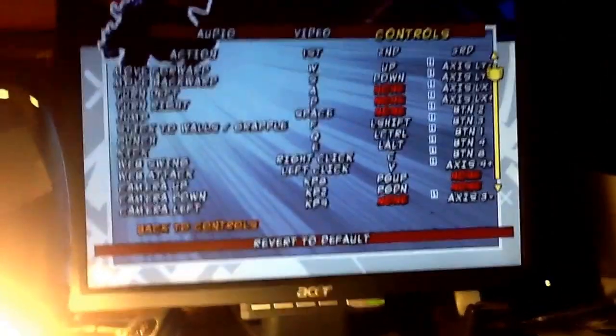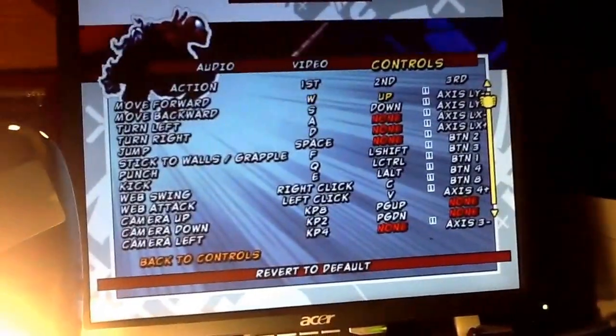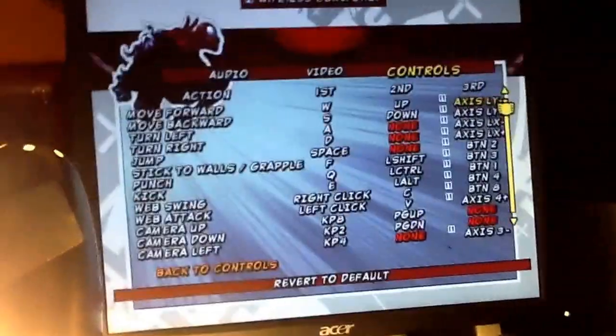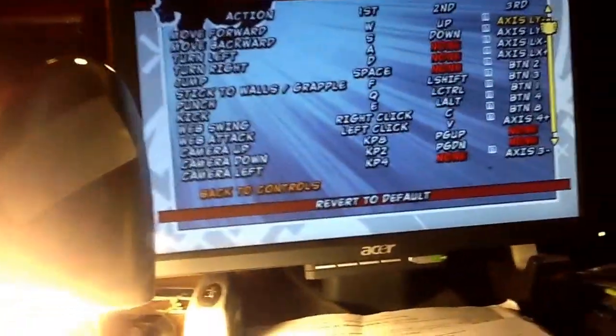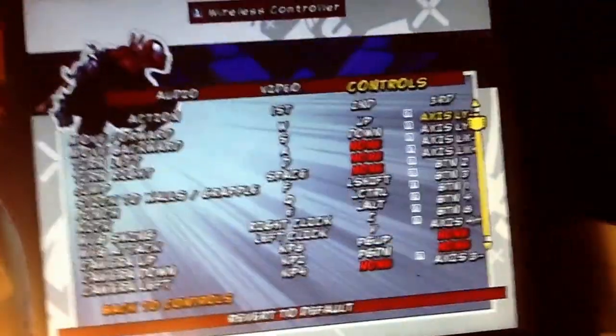If you want to know how to set them up from the beginning — in the beginning they will be random. So what you want to do is: if you have an Xbox controller, press X. If you have a PS4 or PS3 controller, press Square.